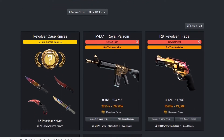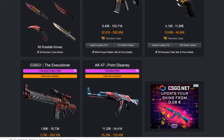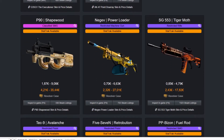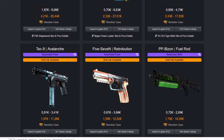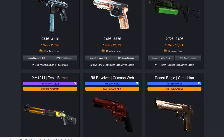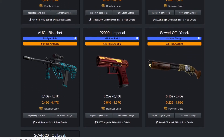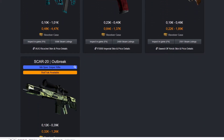The revolver case has some actually good skins. I'm mostly talking about the monetary value, but they don't look that bad. Basically you have a probability of around 30% to profit, which isn't terrible considering other CS:GO cases.